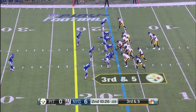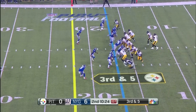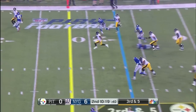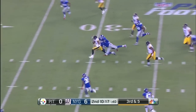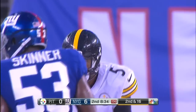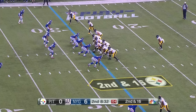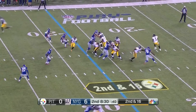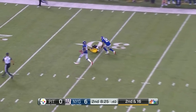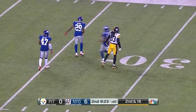Third and five for the Steelers. Dobbs under some pressure, gets away from a diving defender — he's got the first down, out across the 30. These guys come in prepared with a pretty good skill set. Second and 16.